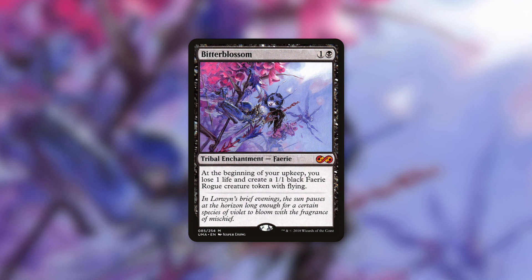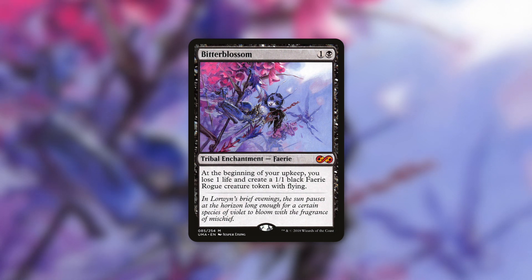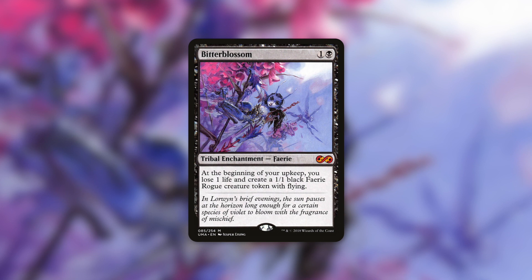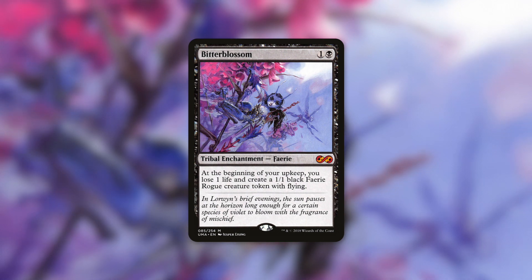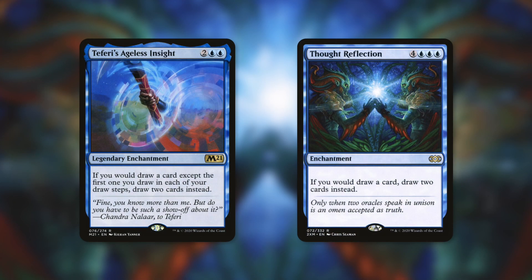Where Bitter Blossom is very good at what it does, Black Market Connections does everything — you can pick all of them. Like Bitter Blossom, there are ways to gain that life back, or even more, by using that creature token. If you have a way to give those changeling tokens lifelink — something like Whip of Erebos — or a way to drain opponents when that creature dies, sometimes paying three life for that creature token is more than worth it.